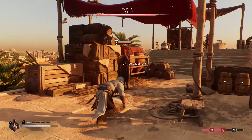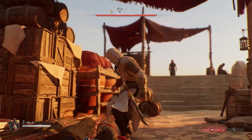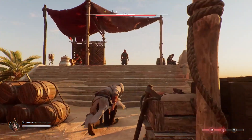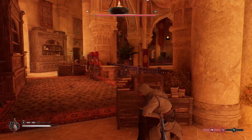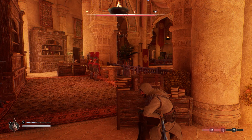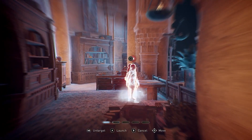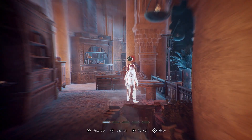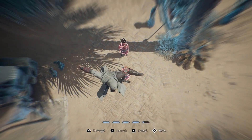To use this ability, first perform stealth kills to fill the focus bar. Each chunk of the focus bar allows you to assassinate one enemy within the Assassin's Focus. Once your focus power is charged and you are out of conflict, trigger the Assassin's Focus by pressing the right joystick to execute a perfect sequence of assassinations. You can use the ability from any position, even when jumping.